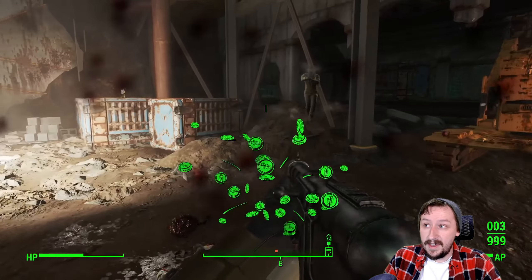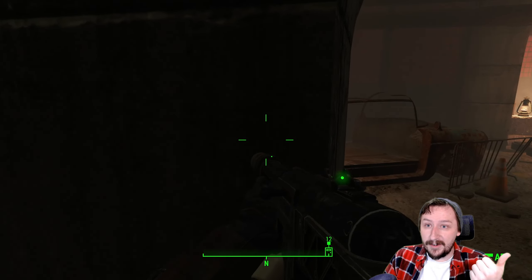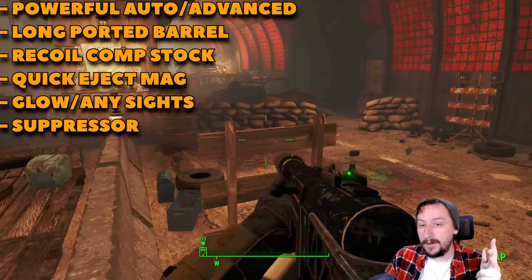For an overall rating, the Combat Shotgun is probably going to go up into high B tier. It is a very solid weapon that's quite strong at pretty much everything and it only gets better with mods. So let's go over the mods for this.